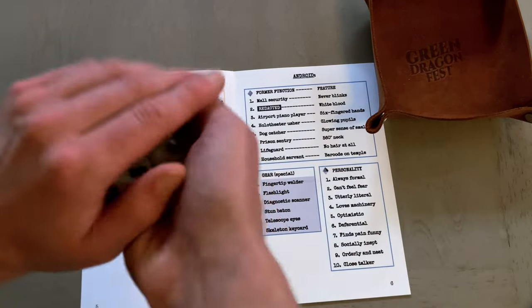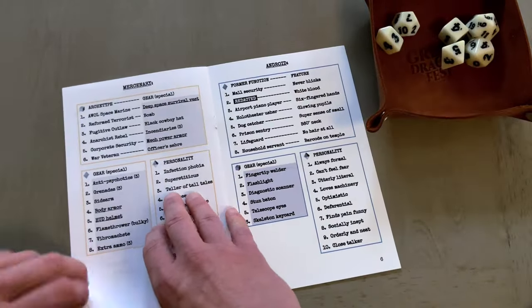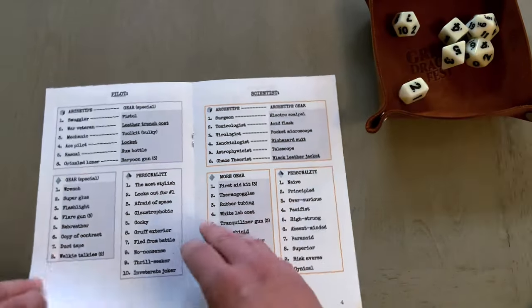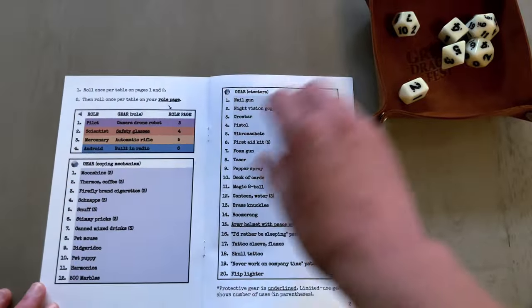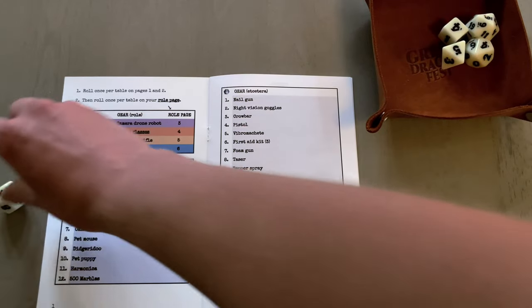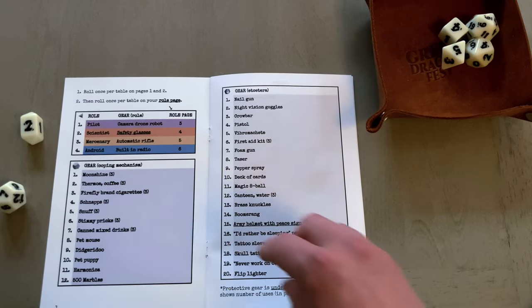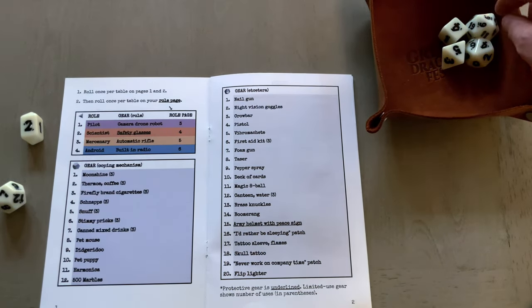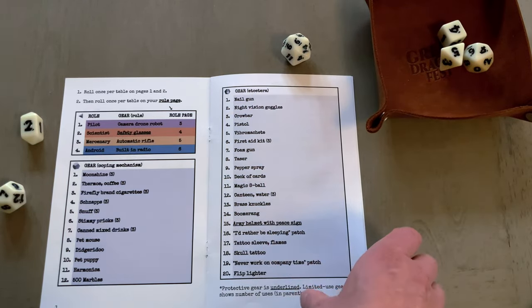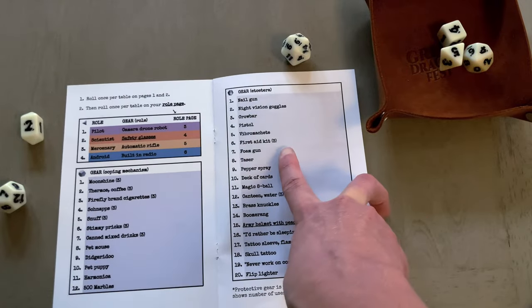We'll roll all these delicious dice one more time to do one more character. You can just roll them all at once. Two is a scientist — scientist with safety glasses. The scientist has canned mixed drinks as their coping mechanism. We're going to call that a six on the D20. Their other gear is a first aid kit, kind of appropriate for the scientist — they're the healer type. First aid kit with three uses.